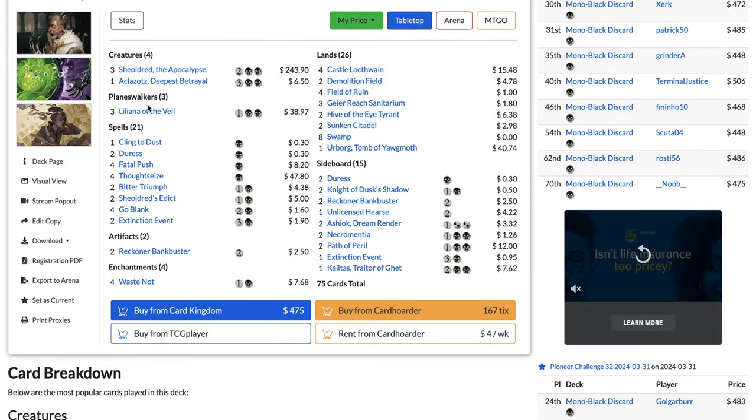There have been 534 tournament finishes in the past month for Rakdos Vampires, compared to 466 for Izzet Phoenix and only 234 for Abzan Amalia. If you're going to play in a Pioneer tournament, expect to face Rakdos Vampires a lot. The deck is similar to traditional Rakdos Midrange except it now uses Sorin, Imperious Bloodlord.